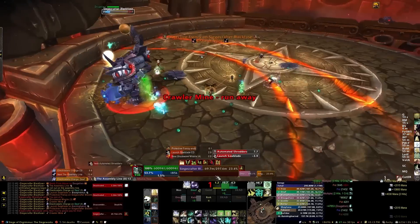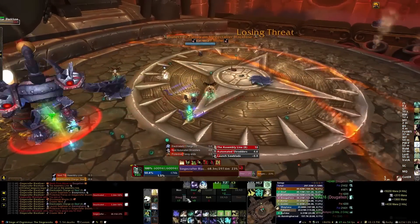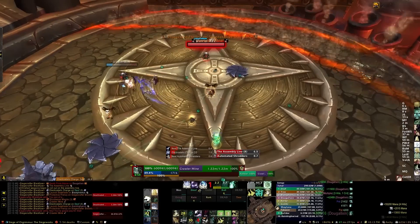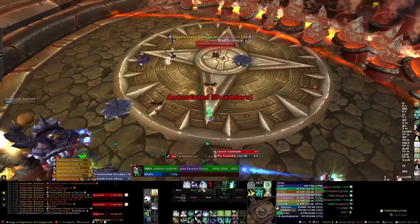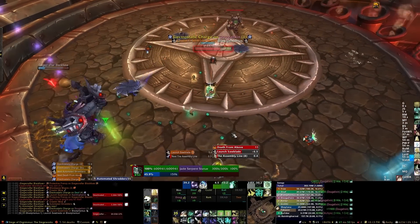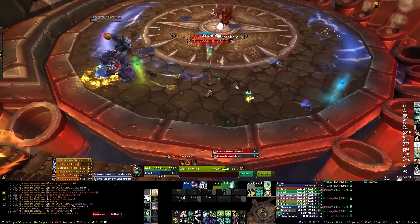You should never be attacking the shredder because you'll be doing 20% less damage due to its armor debuff. So essentially always be on the boss, and as long as everyone kills an assembly part every time they spawn, the boss will always take full damage and you'll just be able to kill them off over time. That is the normal DPS guide for Siegecrafter Blackfuse — good luck and thanks for watching.